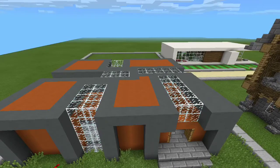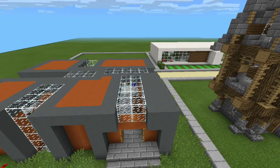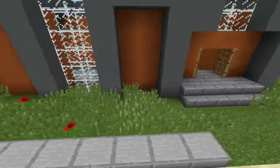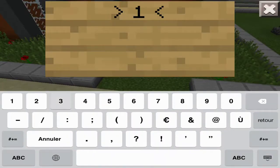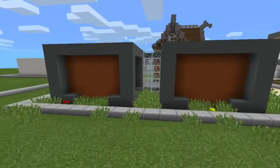On va passer aux notes. L'aspect général, c'est une belle maison, on ne va pas se cacher. Sur 10, on va te mettre un 6,5. La décoration intérieure qui est vraiment bien réussie, on va te mettre un 4. Et le relief, on va te mettre un 2,5. Donc ça te fait du 13. Une maison à 13 sur 20. Bravo à toi, assez jolie maison. Je suis un peu plus indulgent, vous le voyez, parce que j'étais vraiment assez sévère.